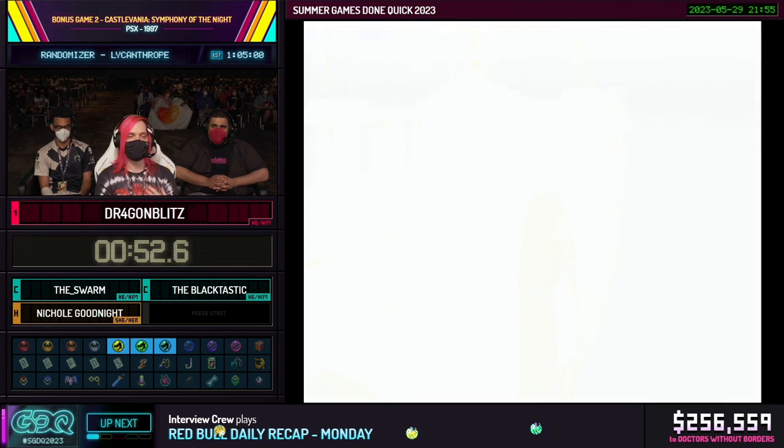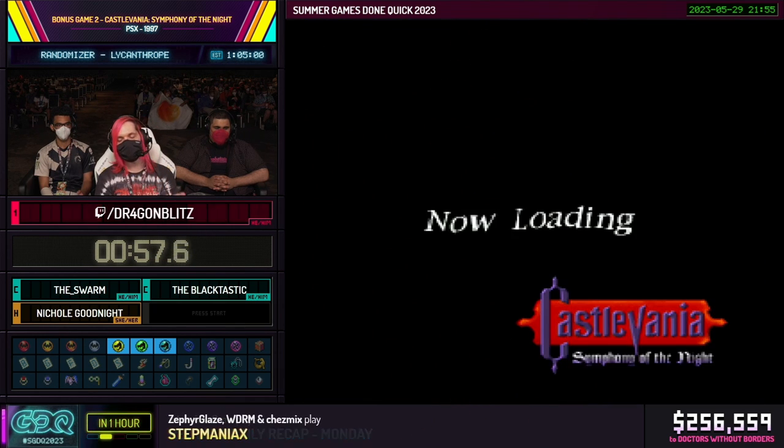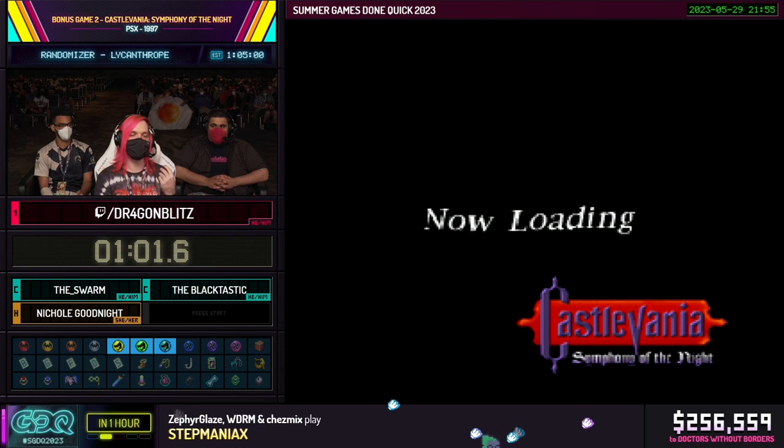I'm ending the fight with the cross in my inventory so I start with a little bit of extra magic, and magic is super important for moving in this run — all of your movement is going to be tied to magic. The Lycanthrope preset is really nice because the magic is a little bit discounted for all of your wolf movement, and the wolf movement is very fast. We're going to see it in action in the very first trick of the run: death skip.